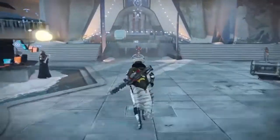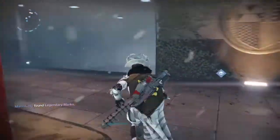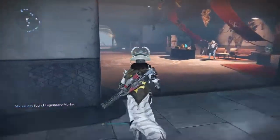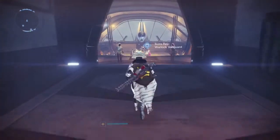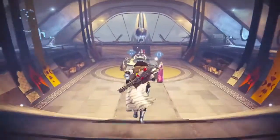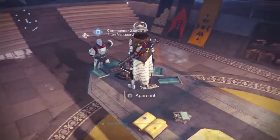Hey guys, I've been wondering how to get Icebreaker, so basically if you follow these easy steps you can get Icebreaker like me — as you can see it's on my back. What you want to do is go to the Tower and speak to the Titan Vanguard Savala, as you can see I'm standing right next to him.